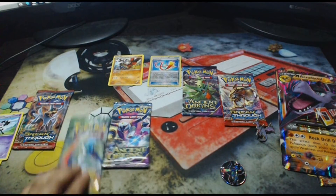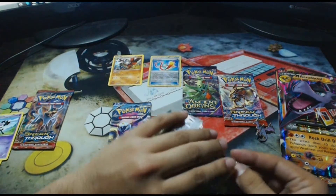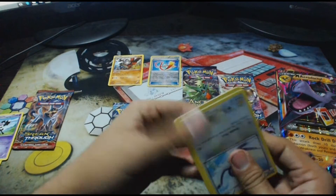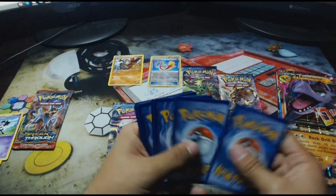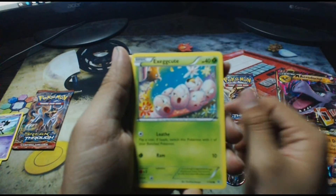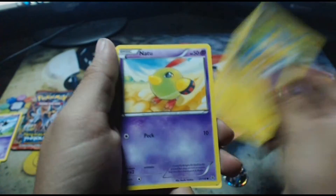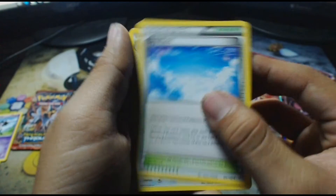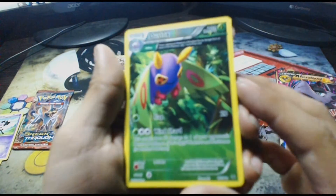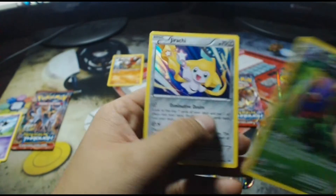Here we go — Roaring Skies. One, two, three — let's go holo, please! So we have a Taillow, an Exeggcute, a Hawlucha, a Pikachu, a Natu, a Skyfield, a Fero, a Mega Turbo, a Reverse Holo Dustox — and I love these Ancient Trait Reverse Holos, oh my gosh, I'm so glad I got one!